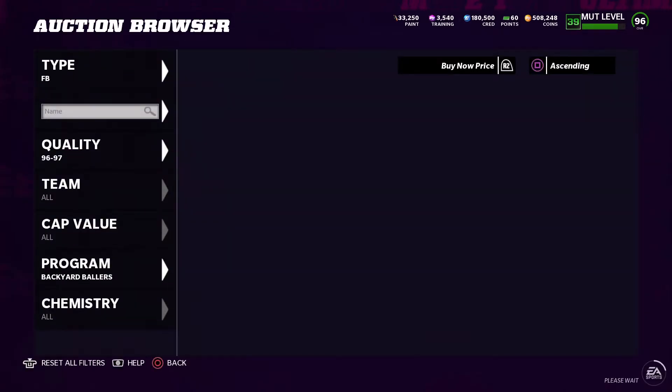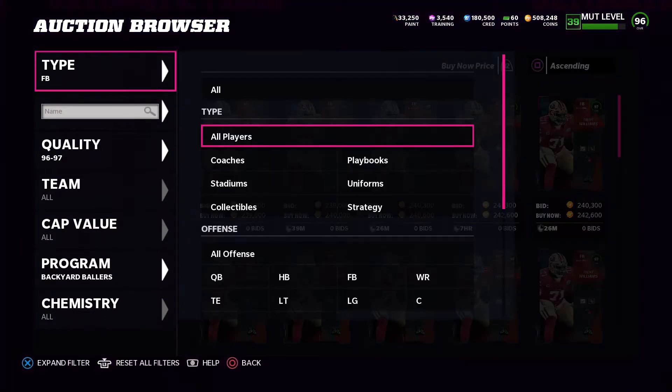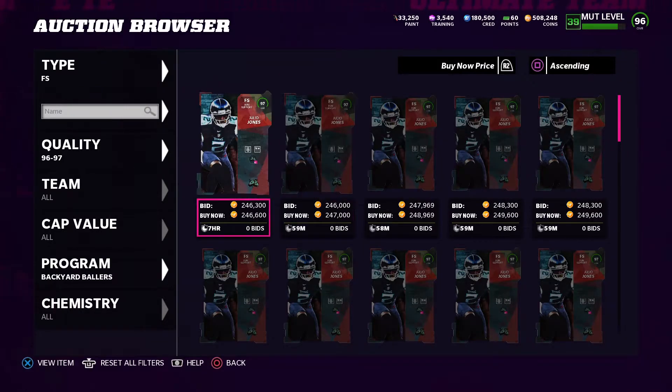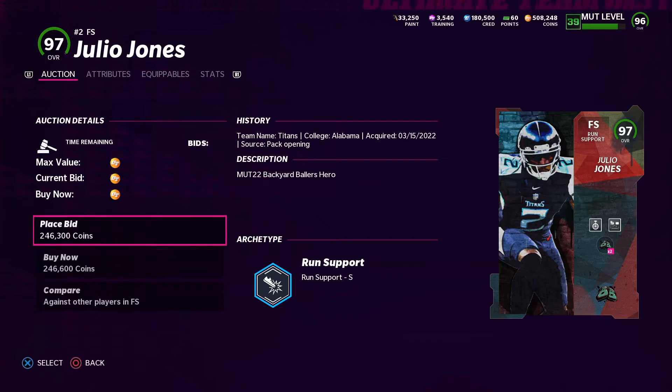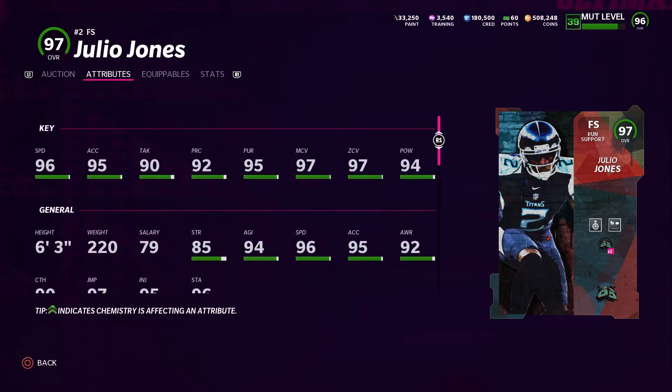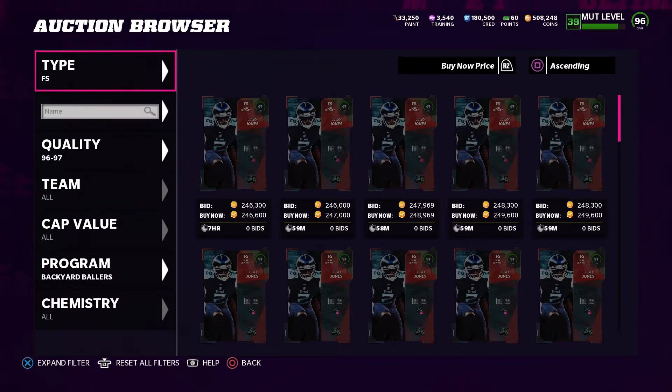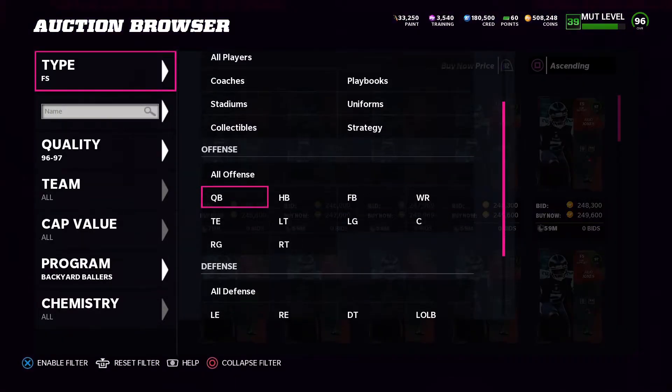Not a bad card. And I find it funny how they made Julio Jones — they give the 97 overall safety 96 speed, then the 97 overall Julio Jones only 94 speed. That's a straight-up diss, bro.